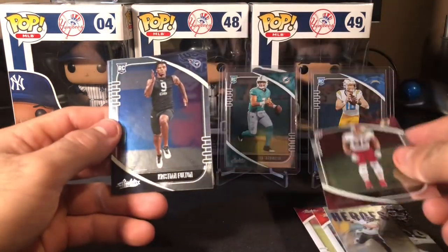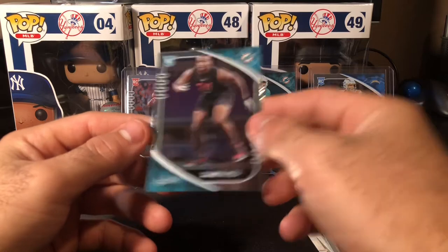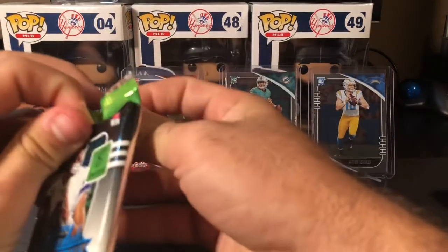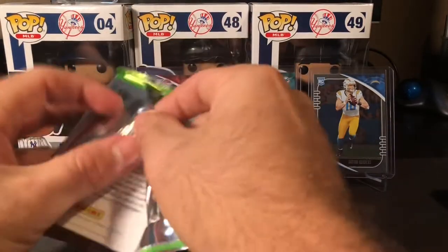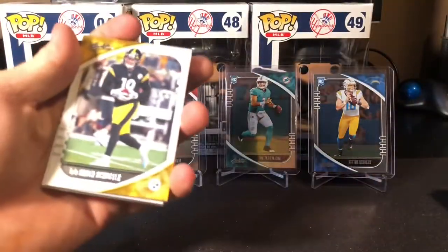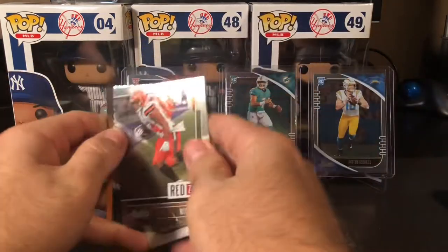Chase Young, Christian Fulton. The combine spandex isn't the most flattering card to display or anything. The other thing with JuJu is — speaking of the devil — the Steelers are just the best at developing and signing wide receivers.